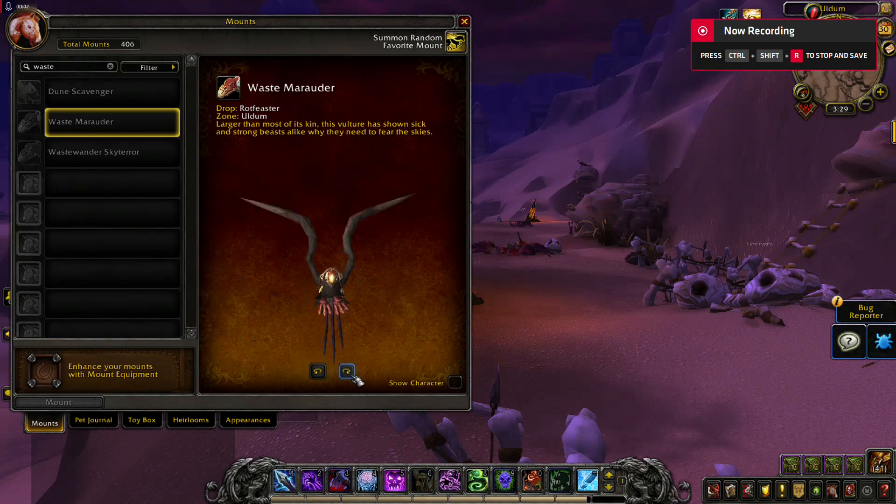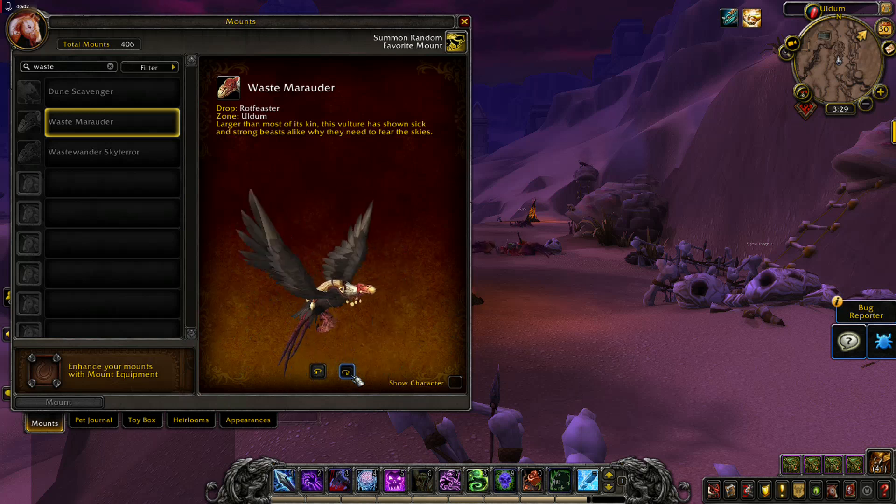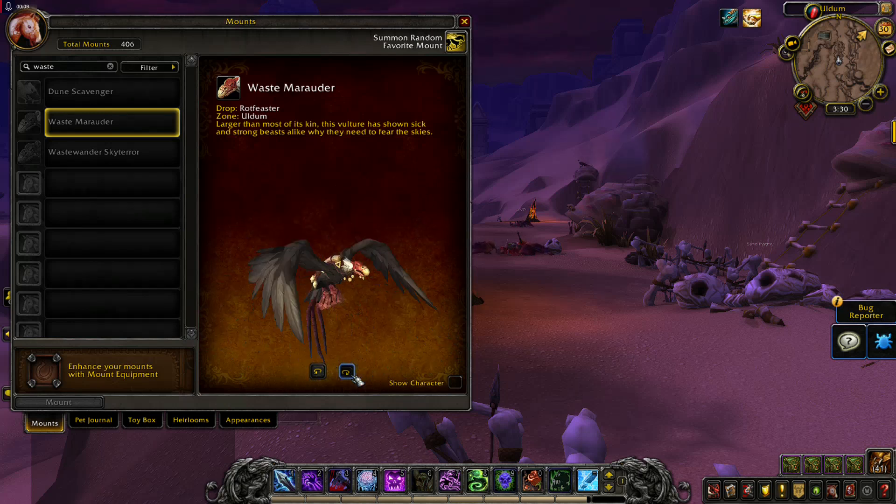Waste Marauder will drop from a rare mob in Uldum. When Uldum is under attack from the Old Gods, this rare mob will appear, and after you kill it you will have a chance to get this mount.